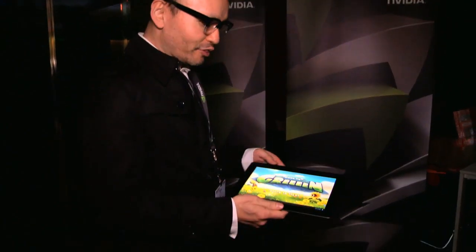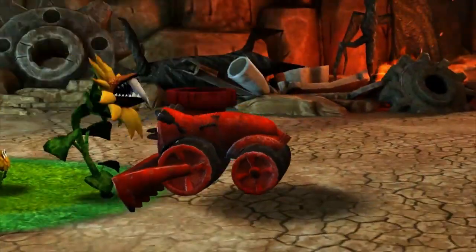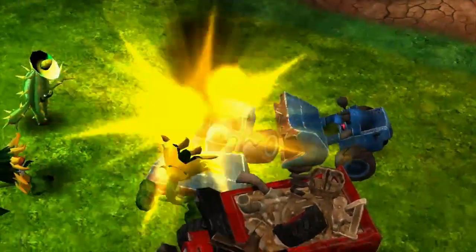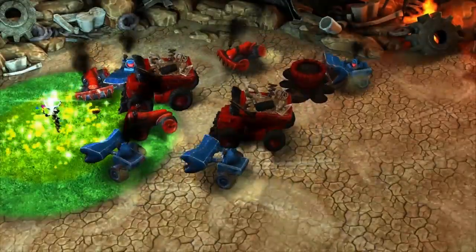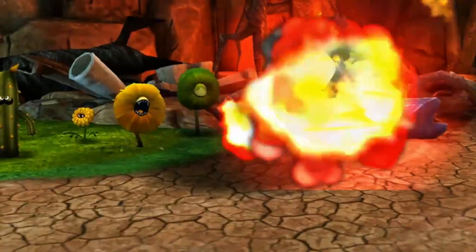My name is Keishiana. I'm the Chief Creative Officer at a company called Innis. We're based in Tokyo. I'm going to show you a game that's running on Tegra 3 right now called Eden to Green. It's an innovative tower defense game. You've heard of tower defense before, but what we've done is we've actually been able to make it turn-based. And there's this offensive part to it where you're not just placing units where you need to.